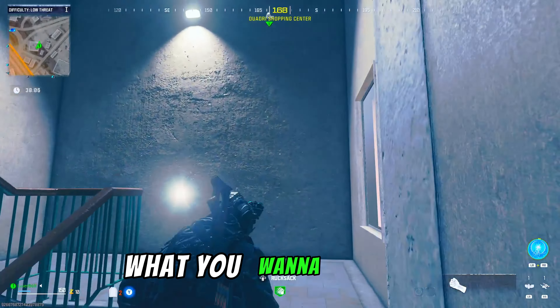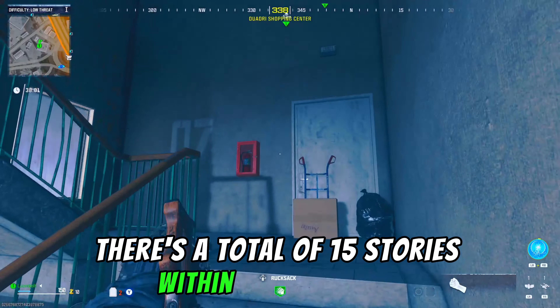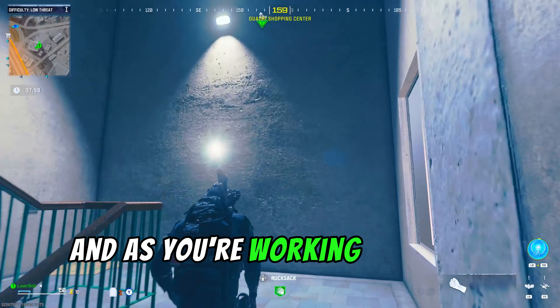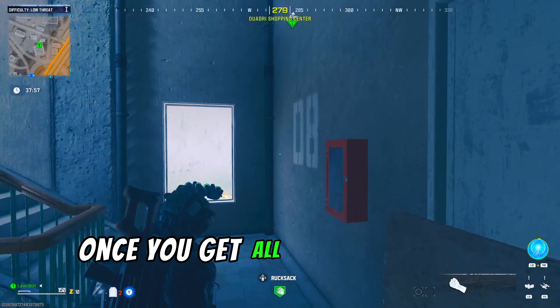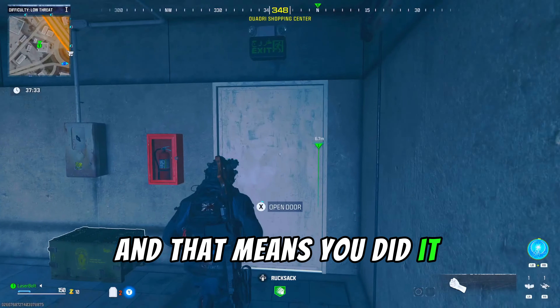I would suggest doing this without weapons so it can go faster. Run up the stairs — there's a total of 15 stories within this building. Work your way all the way up to the top.